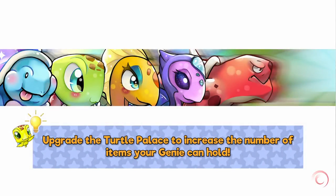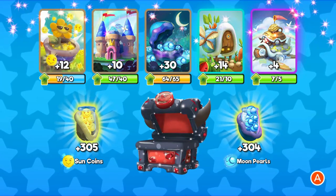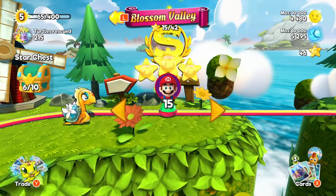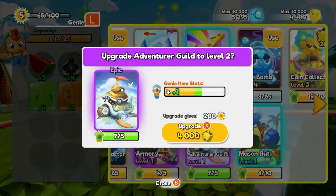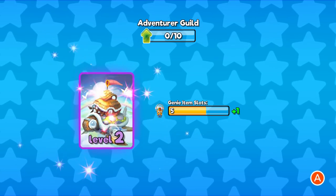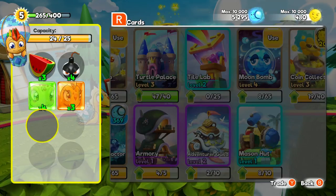Is that like uber legendary? Because I've never seen that - show me what's inside! So I got money, cards, and an epic card. So I can actually upgrade that now - sweet, two things to upgrade! Let's come over here and find the upgrade - the Adventurer's Guild. Let's upgrade that for 4,000. That upgrades my genie item slots, so I can actually hold more variety of items. Now I can have five slots instead of just four.